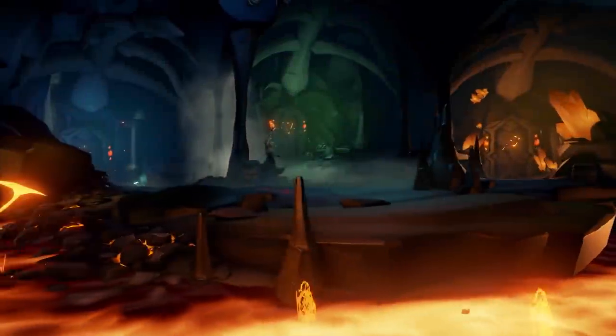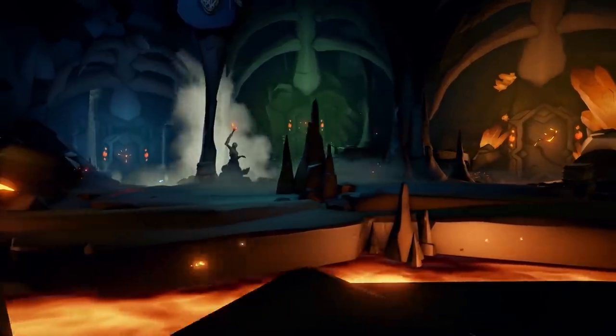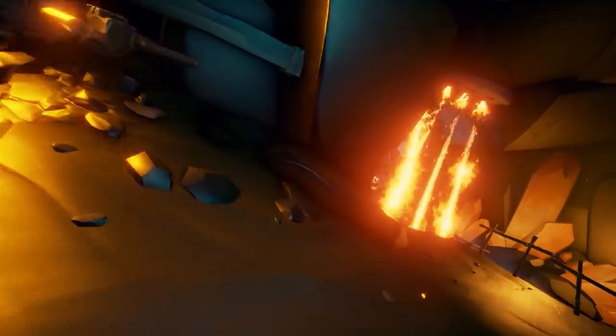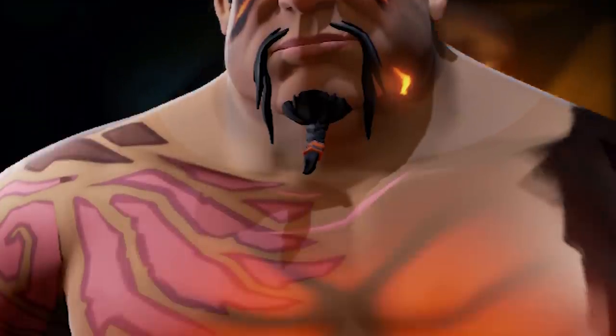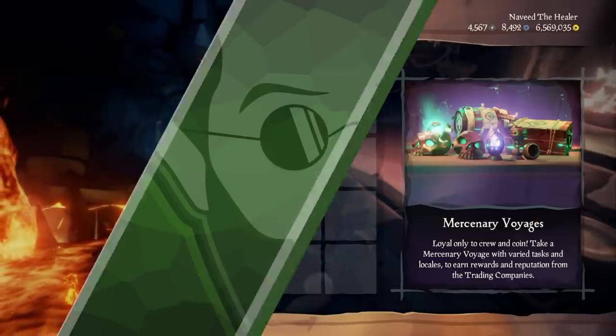Once you get there, you will find three paths to take. Each one gets you to complete the Tall Tale and unlocks the Fire Rises Commendation, depending on the route taken. Once you finish it the first time, you will get the fantastic Ashen Dragon Hull. And to get the Ashen Curse, which is a fiery curse on your character, you will need to complete each route once and find all of Stitcher Jim's Journals. In summary, finish each path once and find the five Journals to complete all Commendations in this category.